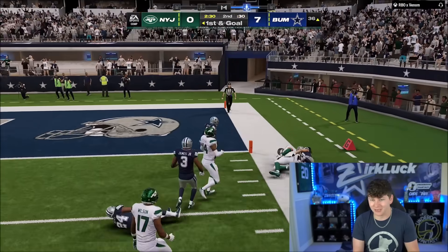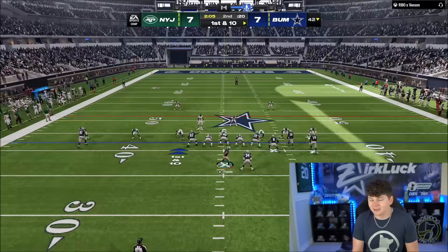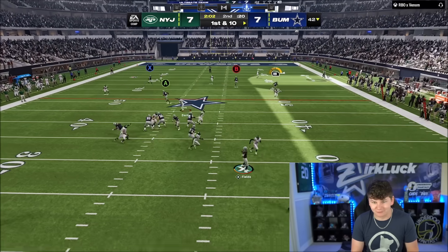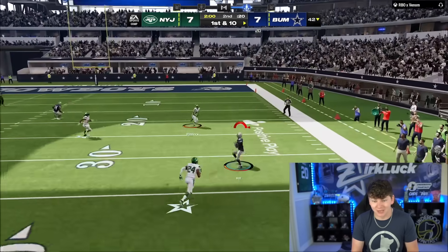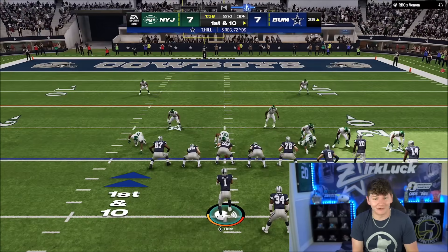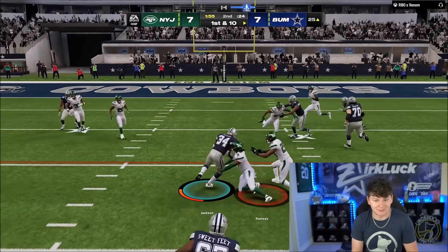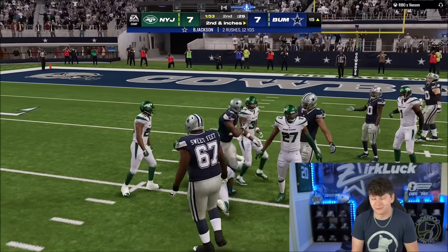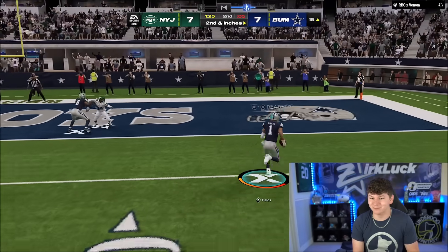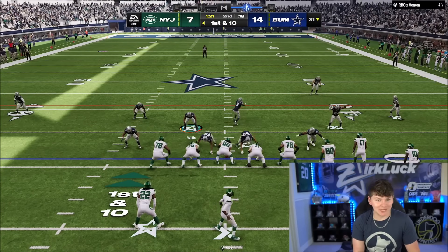Jimmy Graham all the way down to the two — and I already know this is going to be an RPO right here, and Derek Henry's in. So we ended up scoring there. We only have two minutes left to drive down the field. We do have Tyreek Hill open. What a throw — that was pretty crazy from Justin Fields. Just a beautiful dot. Bo Jackson is going to get the first down. Second and inches coming up — another read option. Look at those blocks and we're gone. Justin Fields showing off that speed right there.